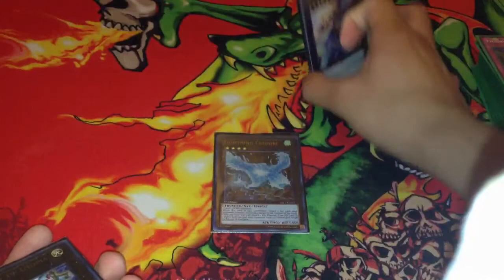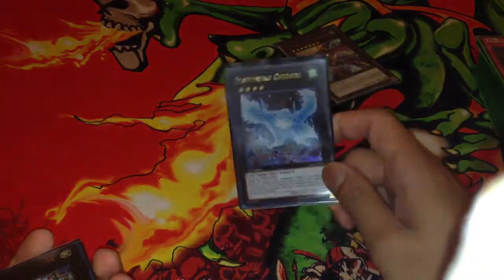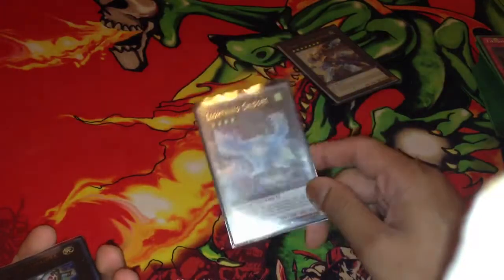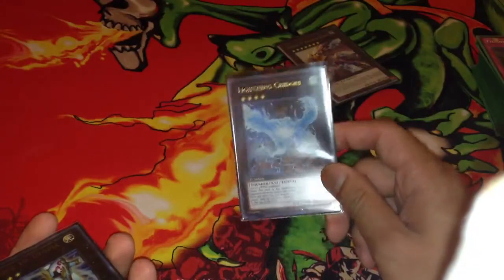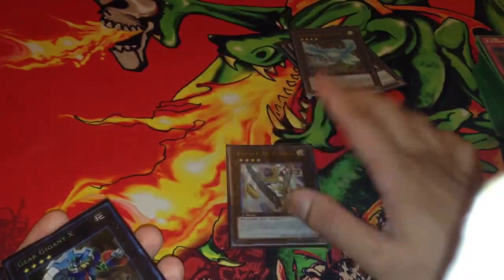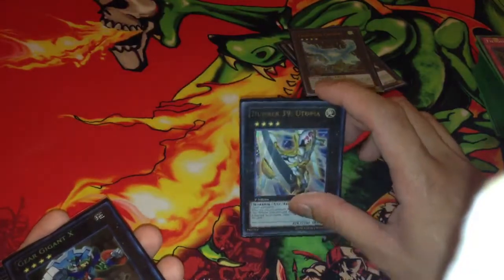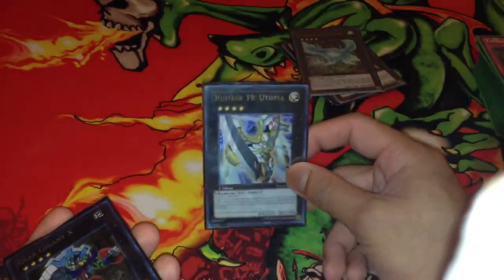Rank 4 — I took Lightning Chidori out and then I put it back. I found myself looking for this one, just trying to summon it. Lightning Chidori is amazing, plus it's a Wind that you can banish for Tempest. Utopia — just in case you Big Eye a level 4 or you Mind Control a level 4 and then exceed with it. Mind Control a Thunder King and then exceed with it. Things like that — so he's just like your generic Rank 4.